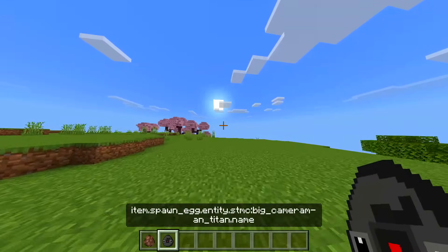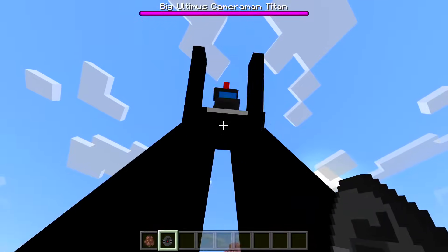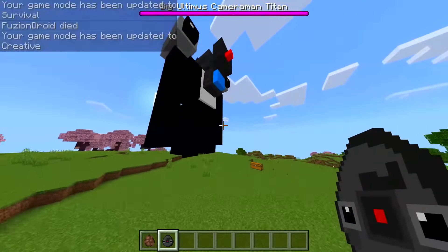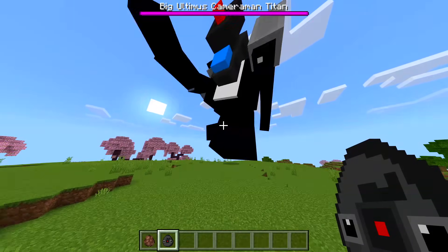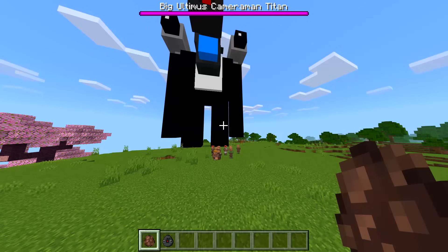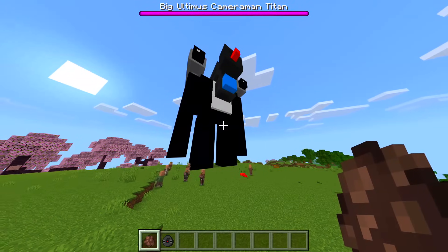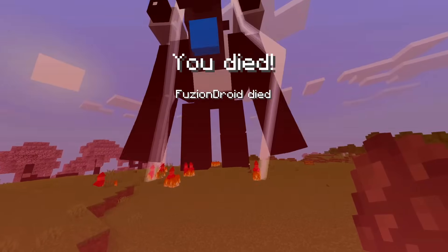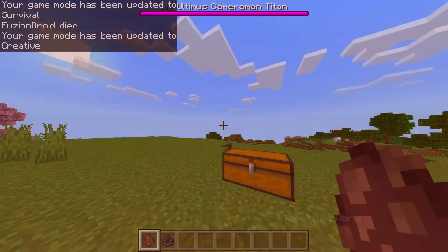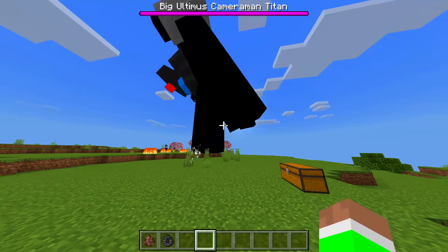I don't think you guys really know what's about to go down, but we've got Cameraman Titan — look how giant this thing is! It just killed me and I'm in creative — how insane is that? Big Ultimus Cameraman! Let's do some villages. Oh wait, it kills me instantly but it's not killing them? Oh — what was that? Was that like a final boss attack? That is insane.